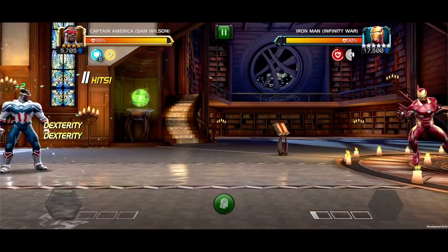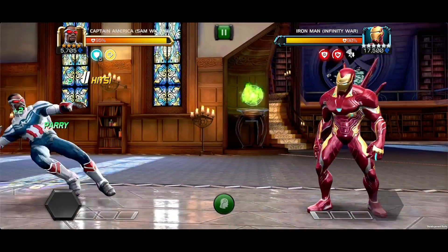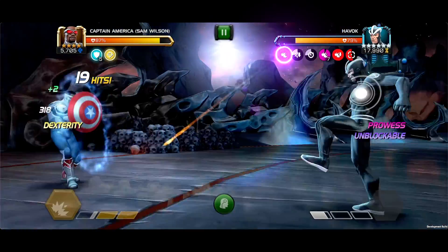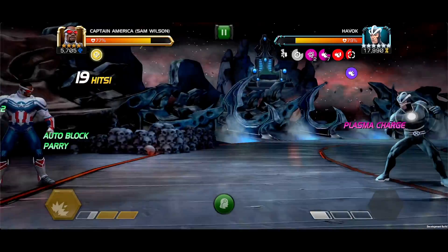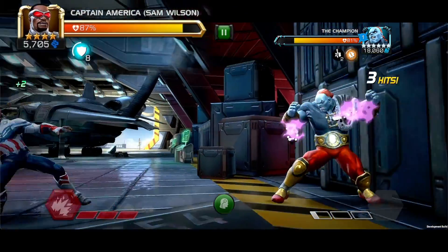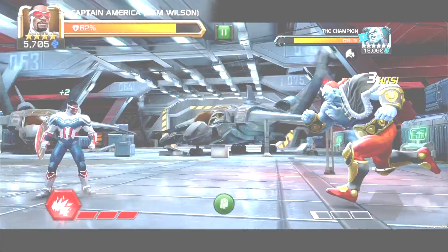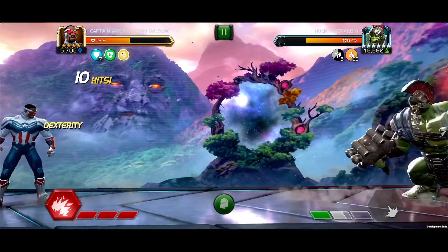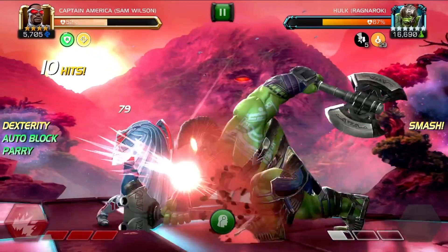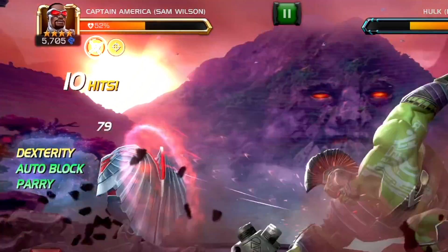While an Armor Up is active, Captain America can trigger the Parry Mastery against non-contact attacks, and block unblockable Special Attacks from Mutants. Captain America also gains a 10% chance per Armor Up to auto-block incoming Special Attacks, maxing at 75%. This auto-block counts as a well-timed block, meaning he can trigger the Parry Mastery if activated to reduce incoming damage. Keep in mind, this removes all Personal Armor Ups.